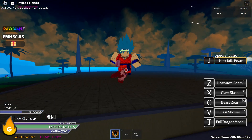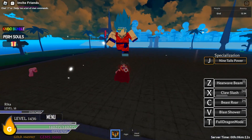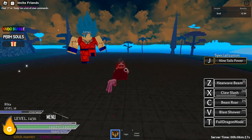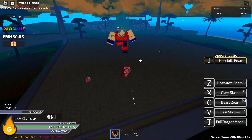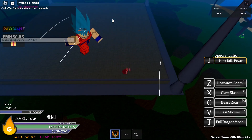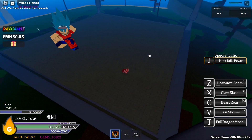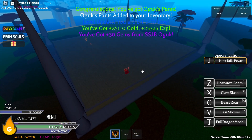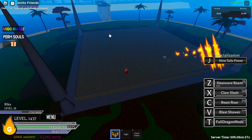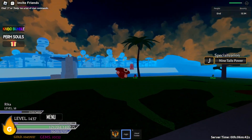Next skill is X and it does about 2 million 700K. This one does not follow the cursor — if I put my cursor over there and press X, it just goes straight. Z follows the cursor, your body moves with it, but X just goes in whatever direction your character is facing. Keep that in mind when using it since it can miss.